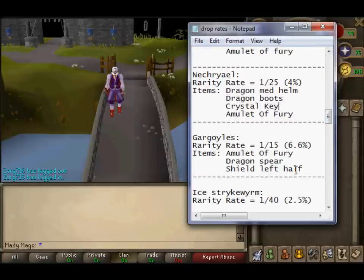Moving on — Gargoyles: Amulet of Fury, Dragon Spirit, Shield Left Half. It's a 6.6% chance and a 1 in 15. That's why Furies shouldn't really be 40 mil — they should be like 20 mil, because it's a 6.6% chance.